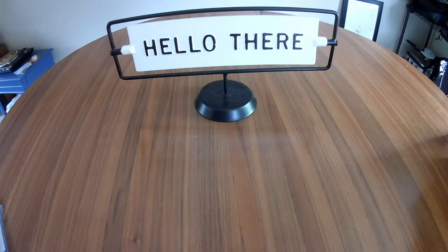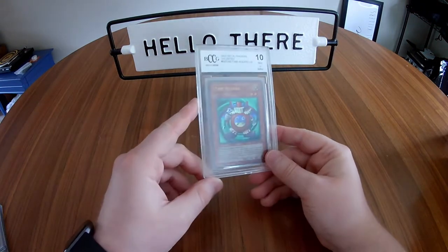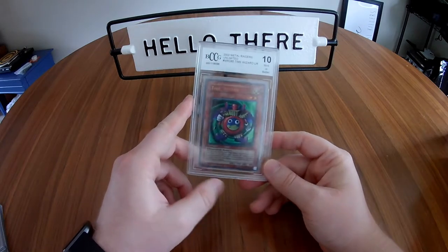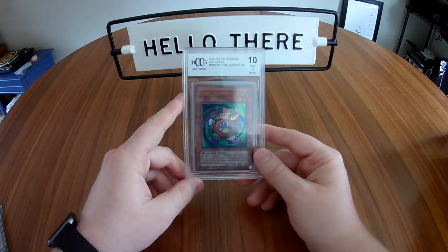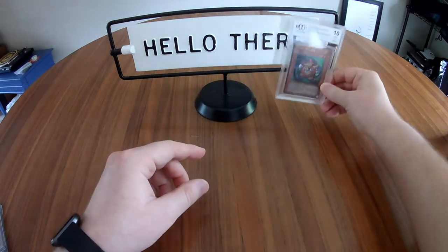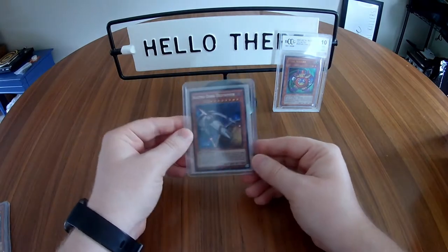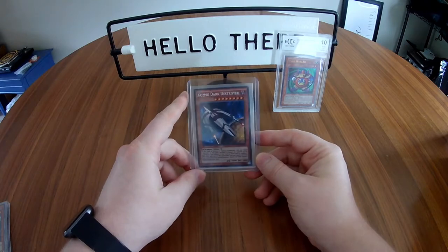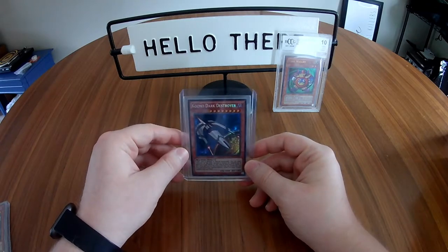I've got some stuff to open here for you, but first I want to show you what I've been collecting over the past two weeks or so. I got a couple of pretty interesting cards I wanted to share. From a Walmart Metal Raiders mystery box I got an ultra rare Beckett grade 10 Time Wizard. I know Beckett and PSA do a lot of the grading, though I'm not too familiar with the difference between them.